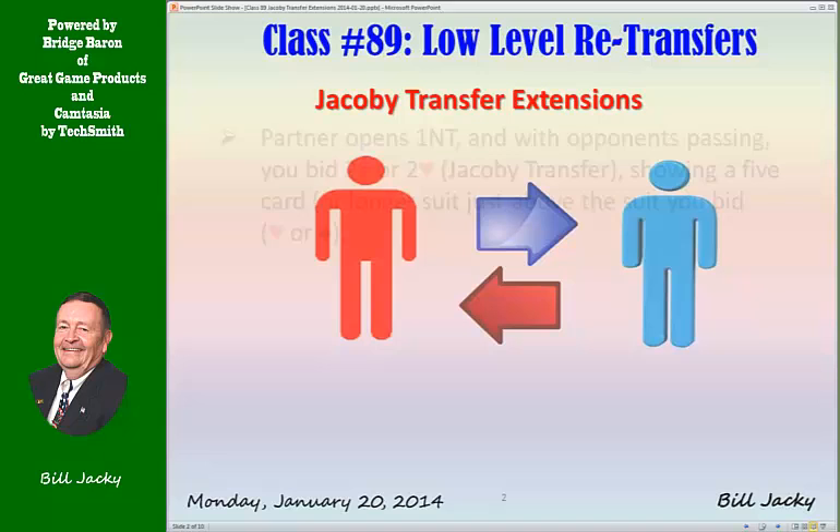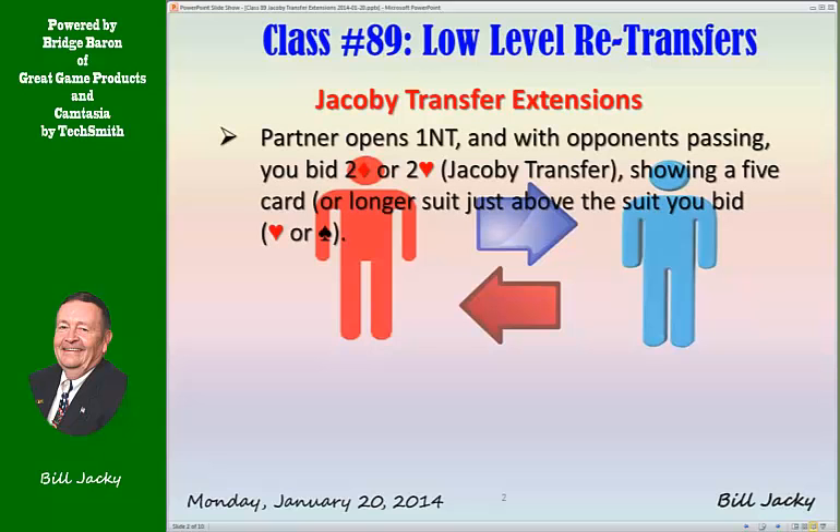Jacoby Transfer. Partner opens one no trump and we're going to assume the opponents are passing throughout. You transfer to a major suit with two diamonds or two hearts, showing a five-card or longer suit. You bid a suit just below the suit you want to transfer to — hearts or spades. Now what?